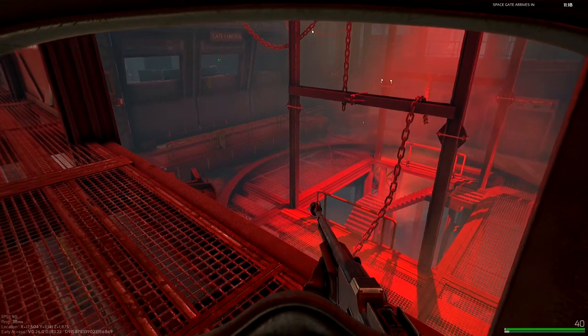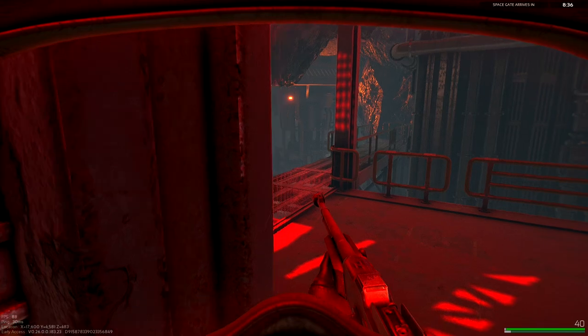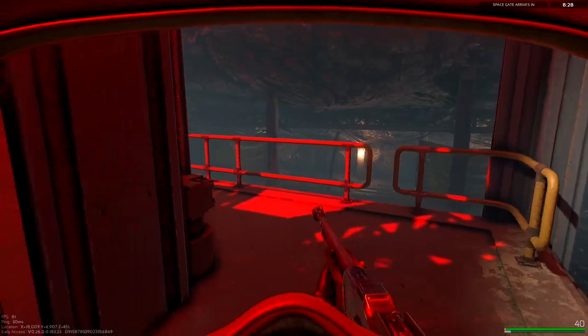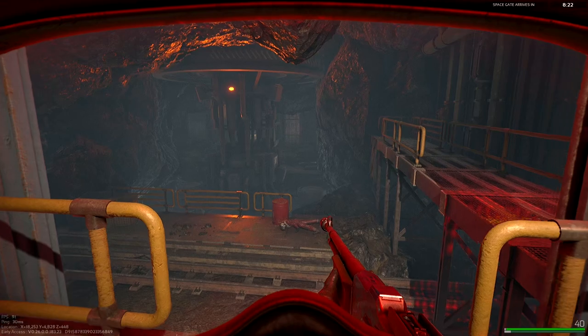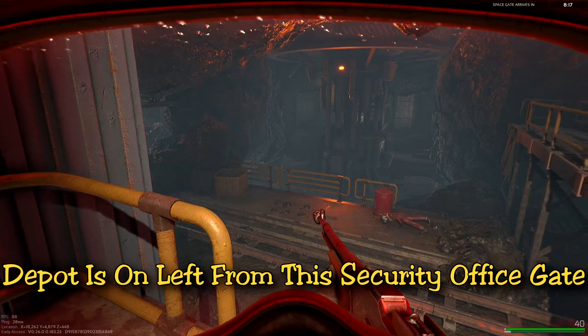Inside the mini mine, from wherever you breach on the first floor, you should find a big red opening to go down. That's where the depot and the switches are located. The first switch is literally right in the security office underneath that red opening — you just go down and there's a gated security door. That's where you'll find it. The depot is located on the left outside of this exit.